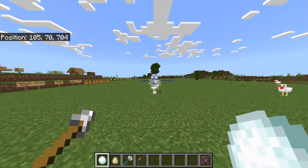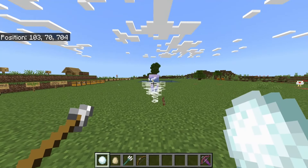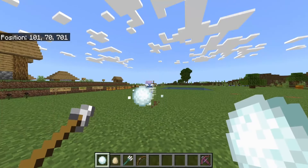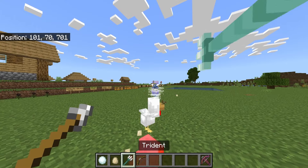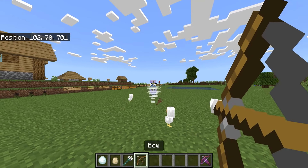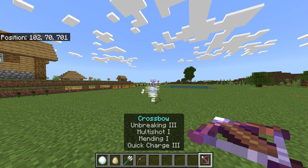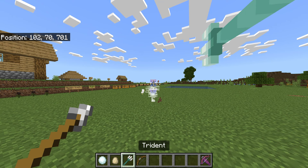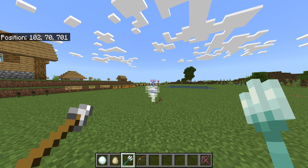In the most recent beta and preview, the developers made some changes to the breeze. You can no longer attack and do damage to them with snowballs, eggs, tridents, regular bows, or even crossbows. They just do not do any damage anymore. In fact, the projectile now bounces back towards you.